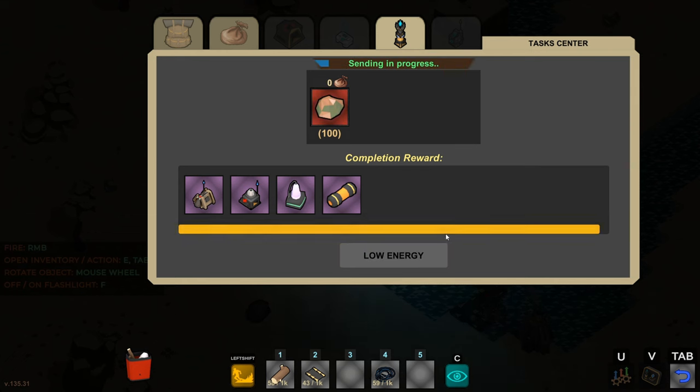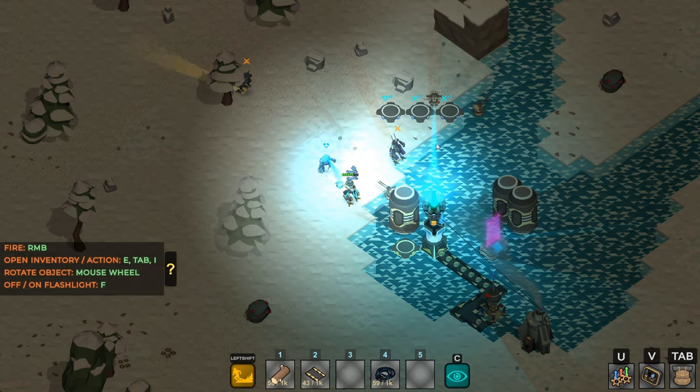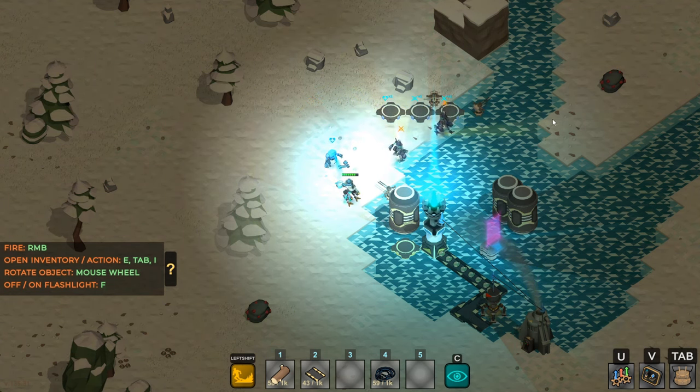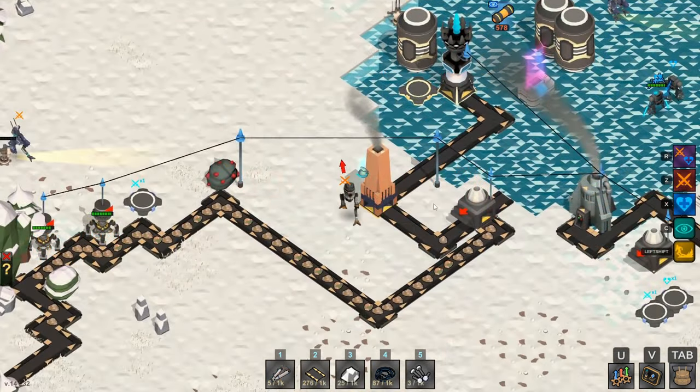The first couple of hours you'll be working through a couple of tiers that aren't very difficult, but I think they're perfect for learning the ropes. The materials you need to supply to your hub — which is kind of like that space elevator — aren't hard to create and manufacture. But once you get past the second tier, things do ramp up quite a bit more and your factory is going to get a little more involved.